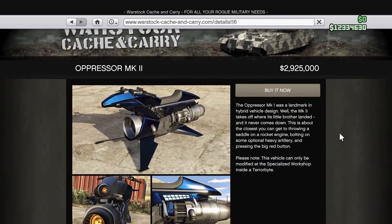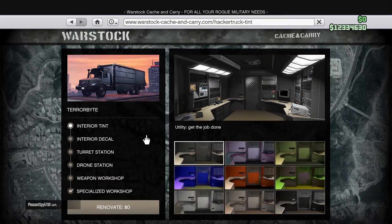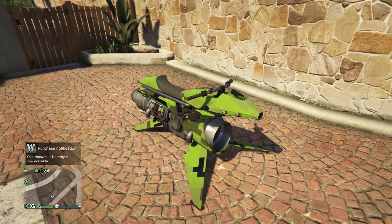One of my most used items — probably my most used — is the Oppressor Mark 2, also called the rocket bike. It goes with anything you do, whether you're doing missions or just going through the map. It does require a Terrorbyte, which I'll go over in a second. I would buy the Terrorbyte before the Mark 2, because you need it to customize the Mark 2 and put rockets on it.